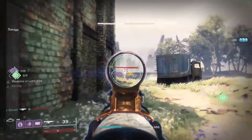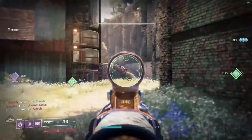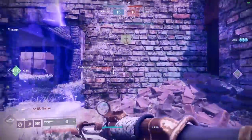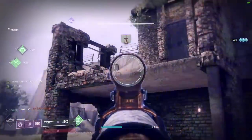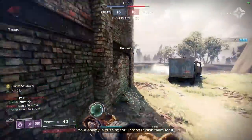I guess the first thing to get out of the way is: how do you get this weapon? I believe that Xur is the only way to get this gun right now — I could be wrong, but I'm pretty sure that's the case. Void energy auto rifle, 600 RPM. 600 RPM ARs are not really blowing me away at the moment, but this one really does feel insane.